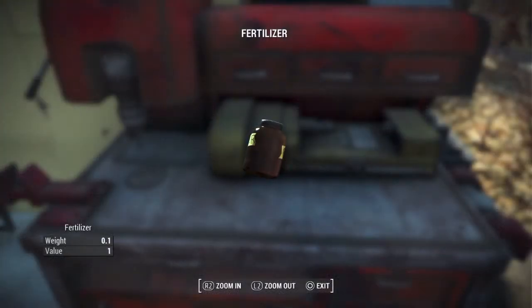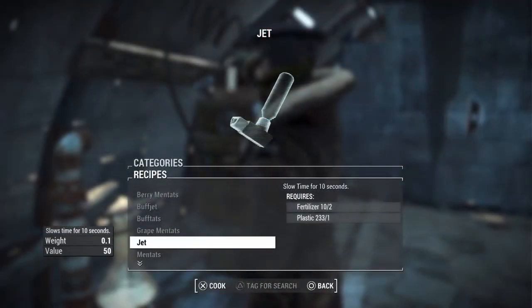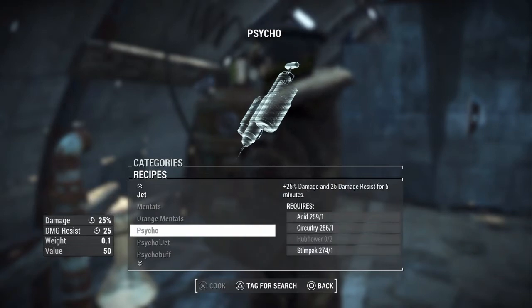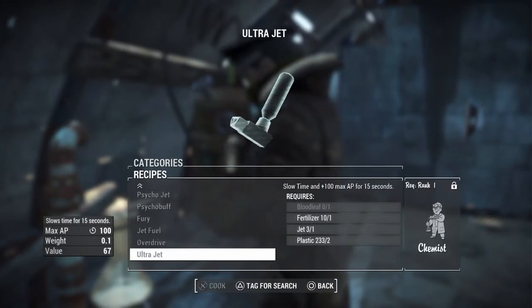It is used in the crafting of jet, ultra jet, baseball grenade, fragmentation grenade, bottle cap mine, fragmentation mine, and yellow belly syringe, whatever that is.